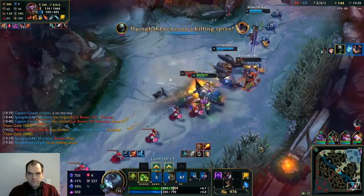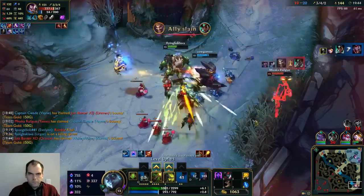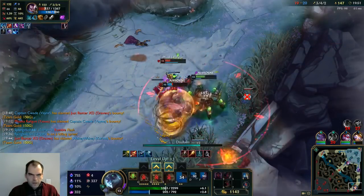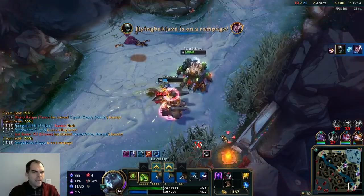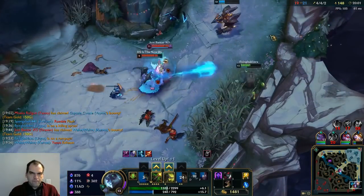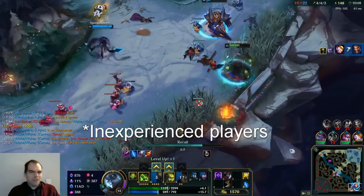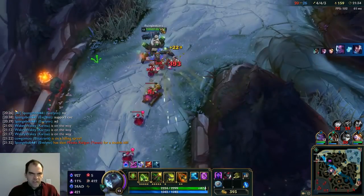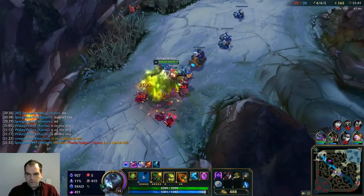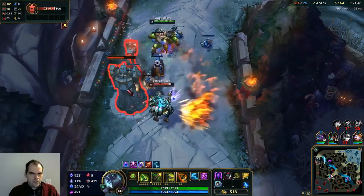Urgot's ultimate is one of the most viscerally satisfying abilities in the game — not only do you delete the enemy champion after devouring them, but as they're being pulled in, chains rip across their screen before everything goes gray. On top of that, Urgot's ultimate also creates an AoE fear around Urgot if it kills an enemy champion, which is extremely underrated and can allow Urgot to wreak havoc in team fights as enemies flee in terror. For keystones, more experienced players tend to grab Press the Attack on Urgot to rapidly stack it with his W, though some high-level Urgot players prefer Aftershock for increased tankiness and survivability, especially in early 1v1s.